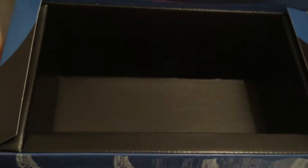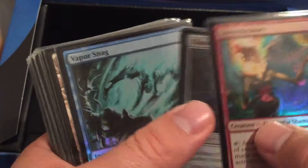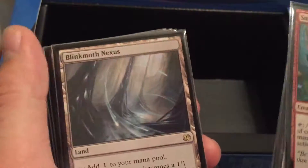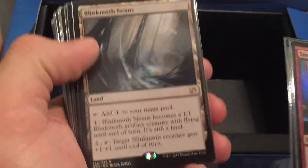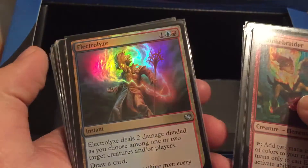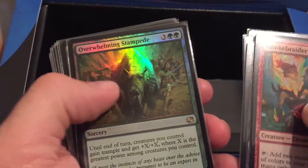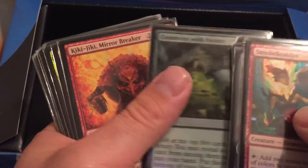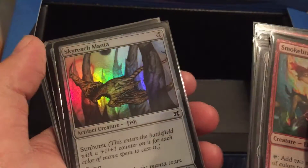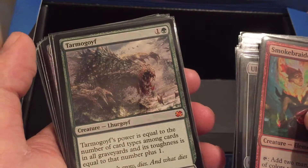Now for the good pile — the one with all the shininess and good rares. Smokebraider, Ulamog's Crusher, Vaporsnag, Blink Moth Nexus, Foil Mox Opal, Foil Electrolyze, Surgical Extraction, Foil Wolverine Stampede, Foil Commune with Nature, Kiki-Jiki, Sky Reach Manta, Sylvan Bounty, Tarmogoyf.